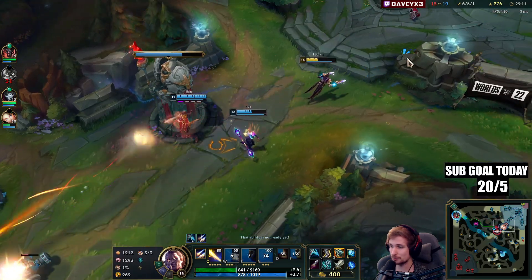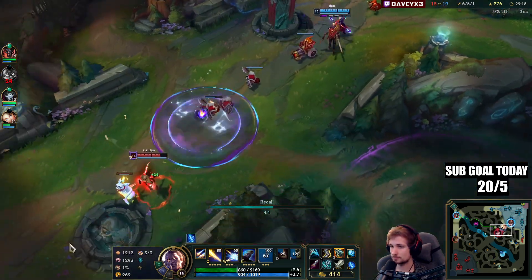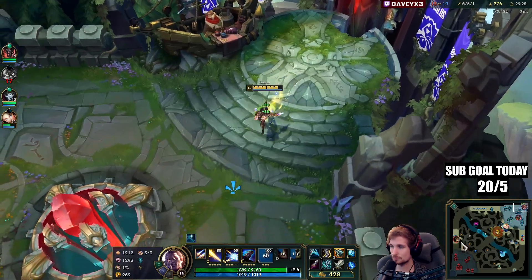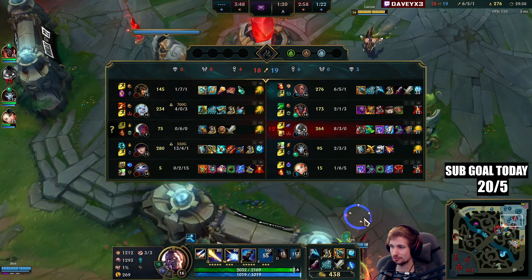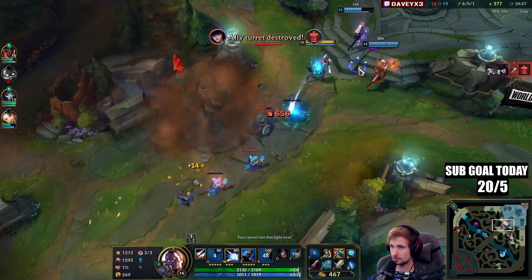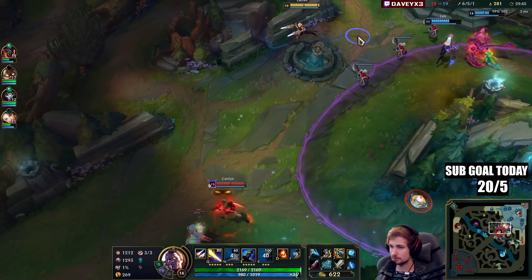That's like one auto attack from her — Caitlyn is too fat right now. Right-clicks once and it's like a thousand damage. She just runs up to people right now.